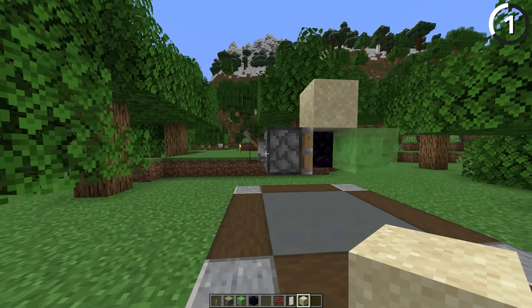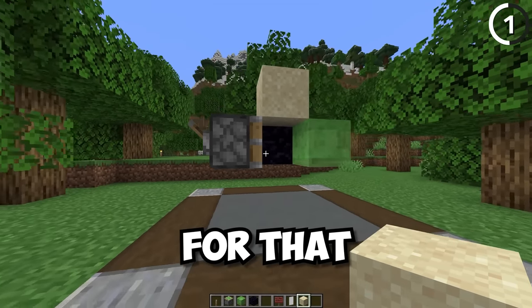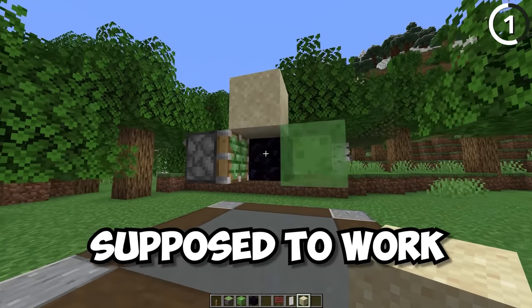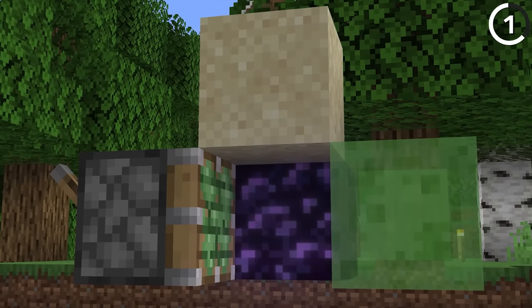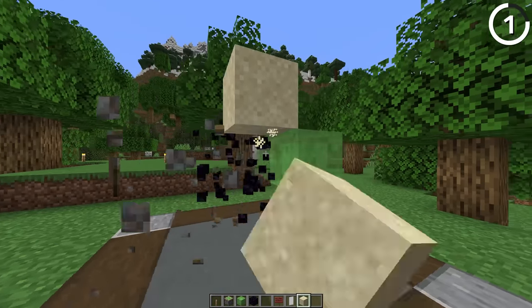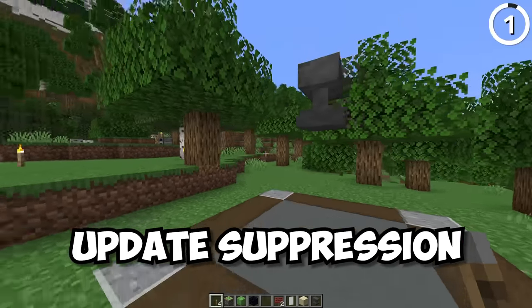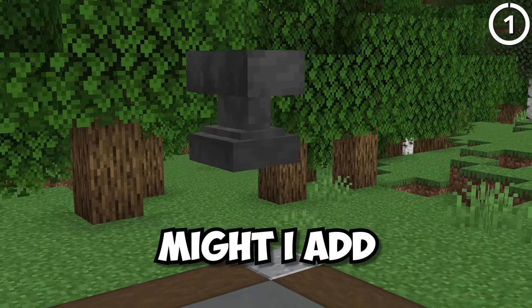When the sticky piston retracts, it doesn't properly update the block on top of it, or the one attached to the piston's arm. The reason is that the piston doesn't actually think it's supposed to work, since the obsidian keeps the slime blocks from moving. As such, the slime blocks aren't the only ones that don't move, and we can get all of these illegal blocks. This is one of the simplest ways to do update suppression, and one that still works in modern versions.